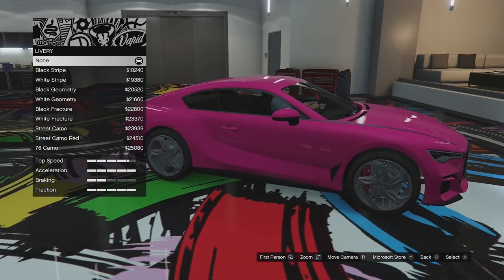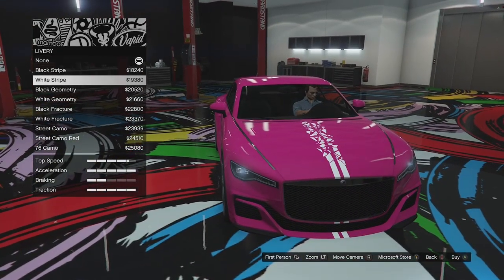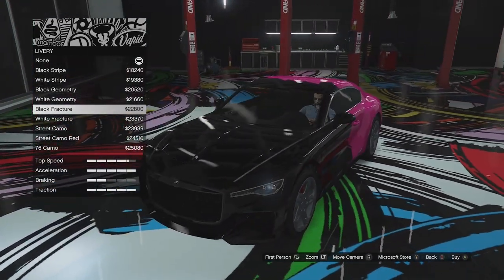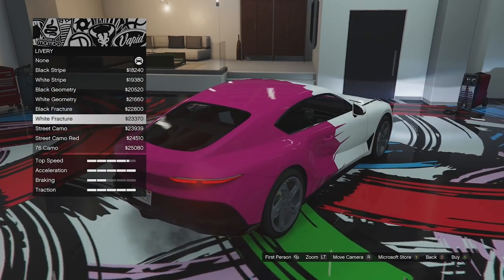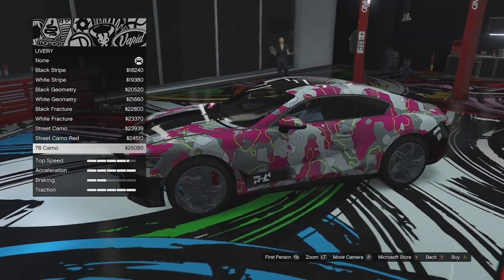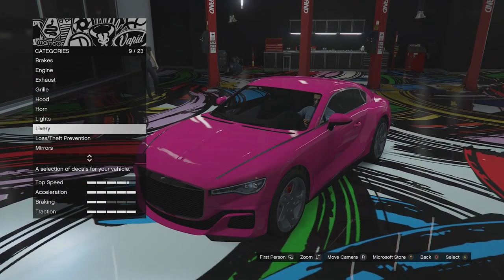Livery options next — I was expecting some kind of Union Jack livery. We've got black stripes, white stripes, black geometry, white geometry, black fracture where the whole front part fades into the primary colour, white fracture, street camo, street camo with red, and the 76 camo. Actually no Union Jack livery, which I was kind of expecting — that's a bit of a shame.